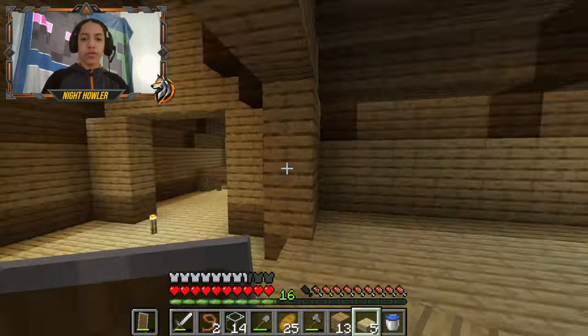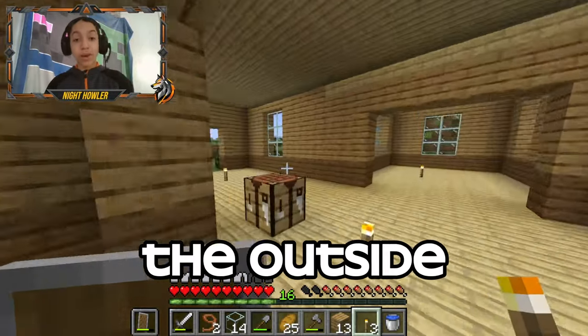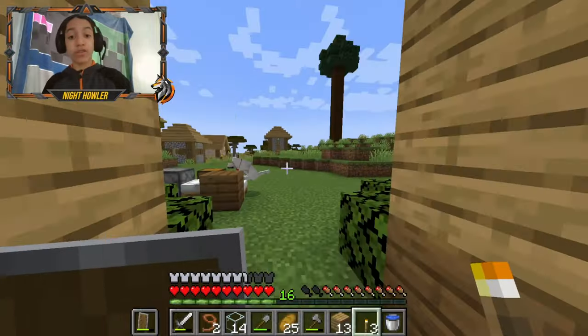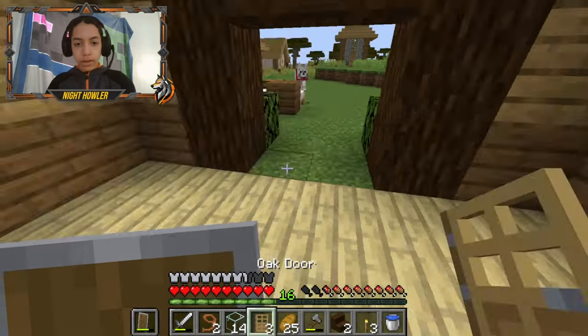There we go, this room is done. Since I don't really have any ideas for the other rooms, how about we start decorating the outside of the house, because we did not do that yet. Actually, before I do anything, I'm just gonna add a border to this. Oh yeah, that looks a whole lot better.